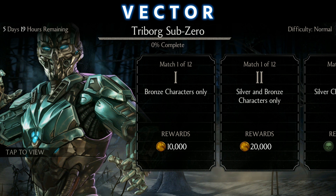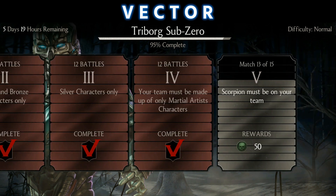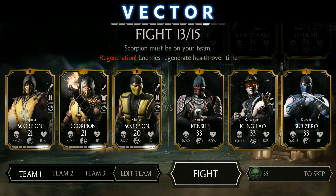Until further update by MKX 1.21, let's make this challenge and try to get a Triborg Sub-Zero. I will show you the last three matches in tower number five. As I didn't know which Scorpion to pick, I have picked all the Scorpions: Team Scorpion, Ninjutsu, Inferno, and Classic Scorpion.